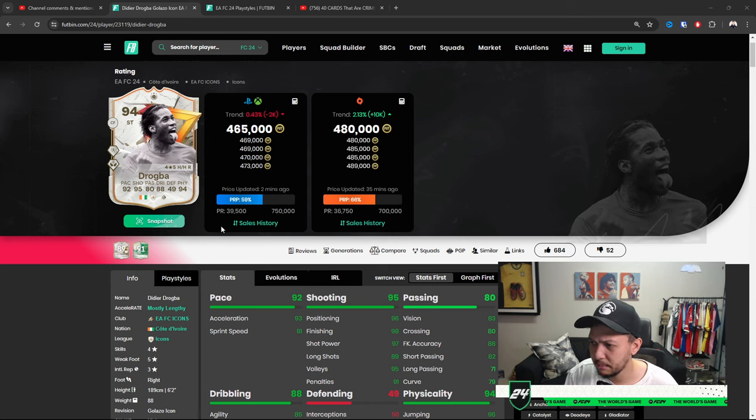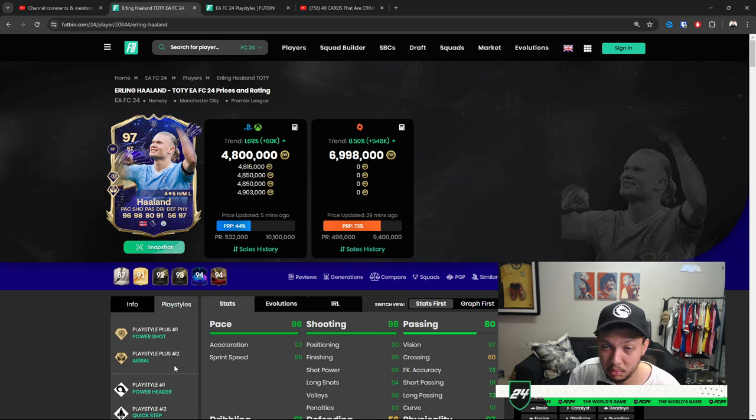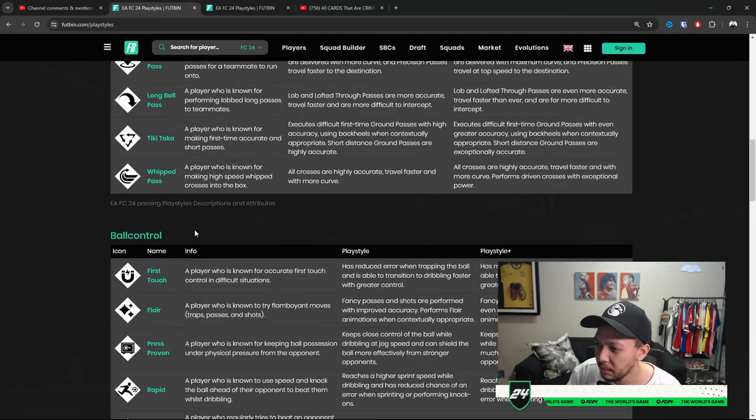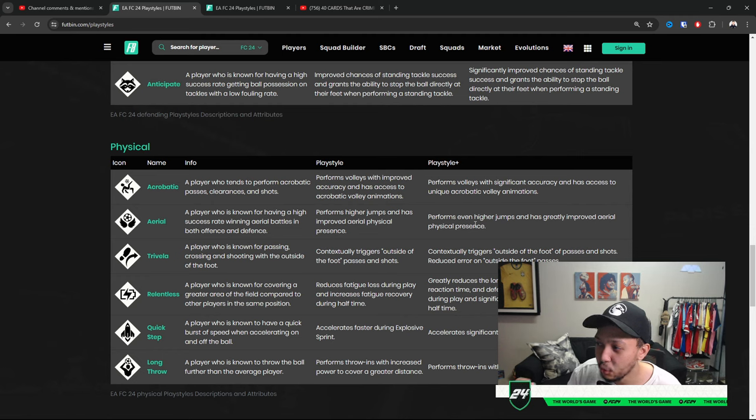Recently in pro events, most players were using Haaland. He's an unconventional player but people use that to their advantage — he has aerial plus, which essentially allows him to jump higher. Aerial plus, compared to power header, focuses more on physical presence in the air. The playstyle plus description says it performs even higher jumps and greatly improves aerial physical presence, which is useful in both defense and attack.